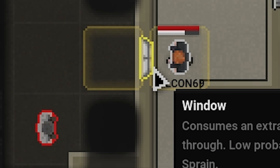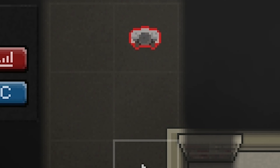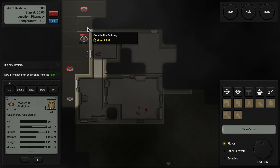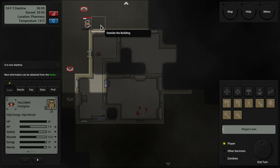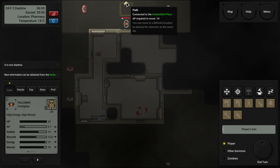Hello there, zombie. Seems you guys are all over the place now, huh? Let's move on out of here. Oh, hello. This could be problematic, considering I don't think I'm going to have enough AP to get out of this place.